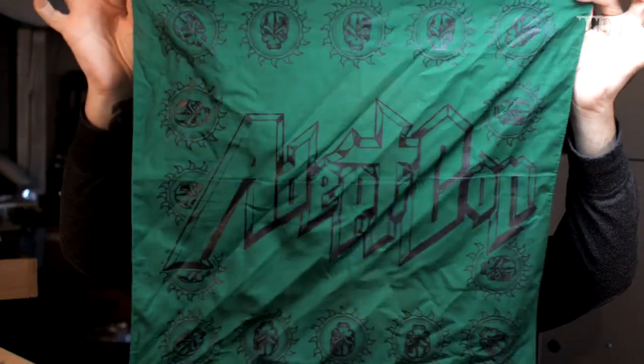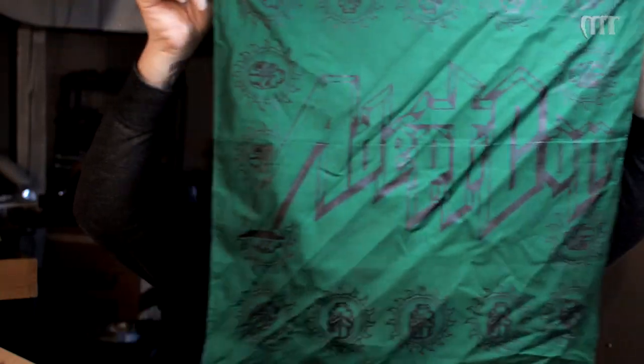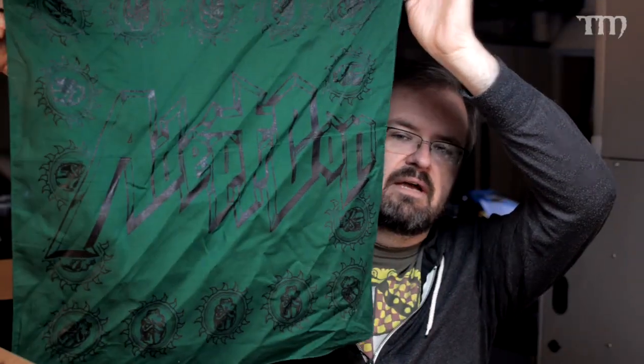Lastly, souvenirs. You might say everything I've shown has been a souvenir, but no — those are important purchases I'm going to use. Souvenirs are things like this: an Adepticon kerchief. It's a big kerchief that says Adepticon on it. I don't exactly know why I bought it — it was because I didn't want to buy the t-shirt. The t-shirt was cool, but it had the little logo on the pocket and the big logo on the back, and I don't like those. I like a big piece of artwork on the front and nothing on the back. So I got this instead. I figure maybe I'll wrap it around my leg like I'm in a gang.